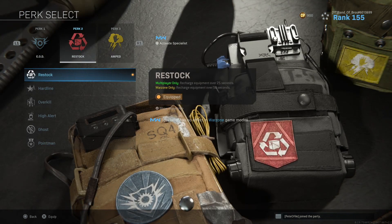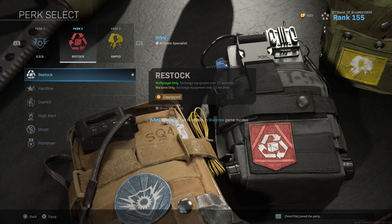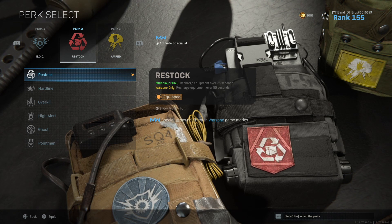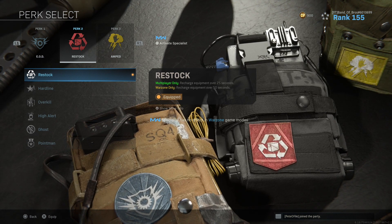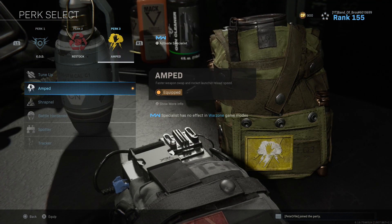Next up, perk 2, which is Restock. In Warzone, the recharge time is 50 seconds. What Restock does is your tacticals and lethals get restocked over time — you don't need to pick any up. They will be restocked every 50 seconds. Perk 3 is Apt, which gives you faster weapon swap and rocket launcher reload speed, with faster weapon swap being the most important. You'll have to swap the Ghost perk for Restock.